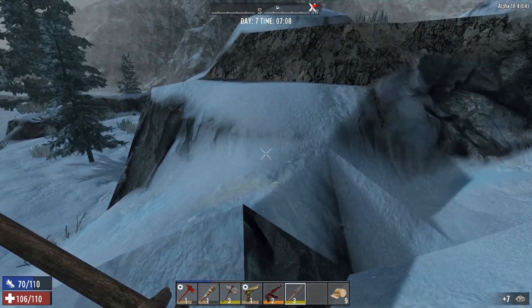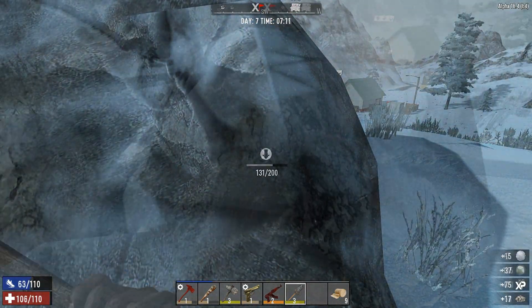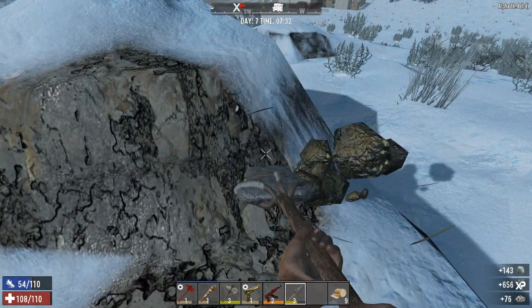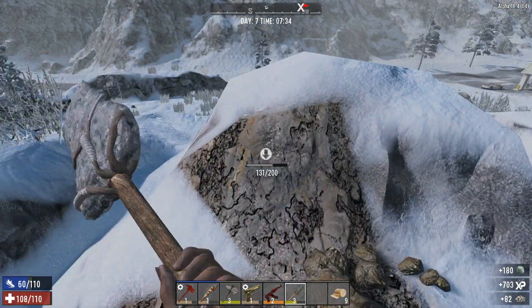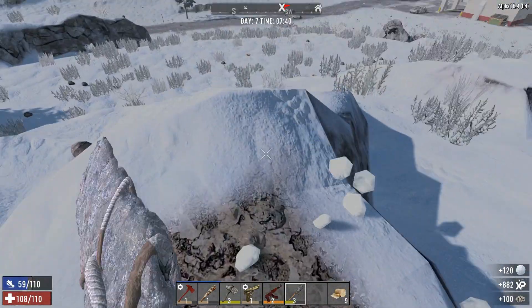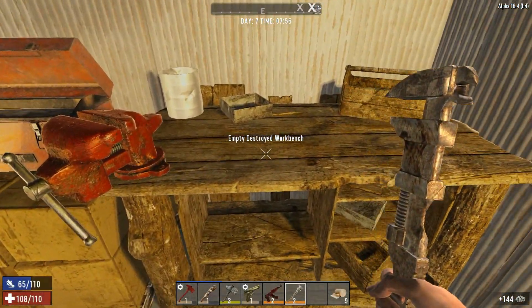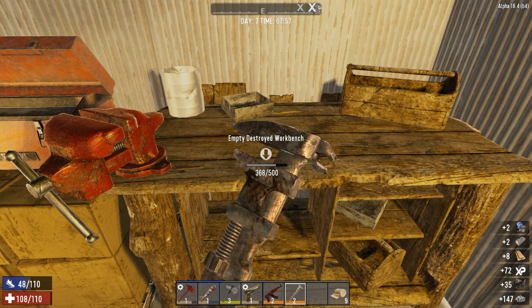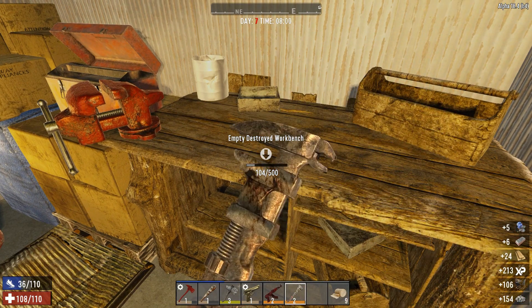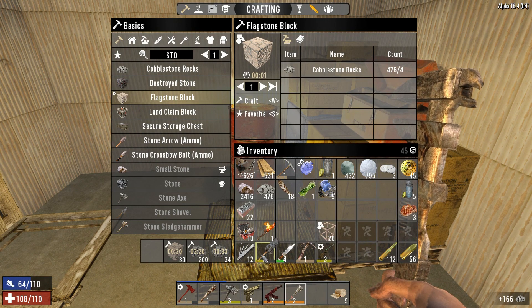Also a good idea for us to try to craft some arrows before the horde night. And something else I wanted to do is take down this stuff before the zombies do, because we can get some good materials from here. This is what I meant by saying that once we had a wrench we would have lots of mechanical parts. Just got to get the wrench.